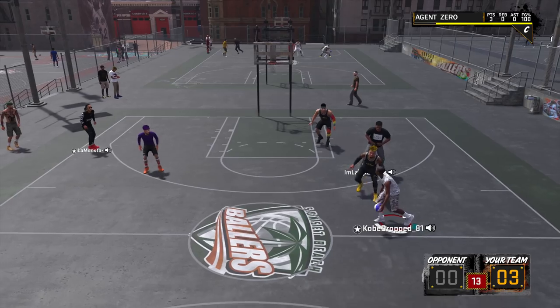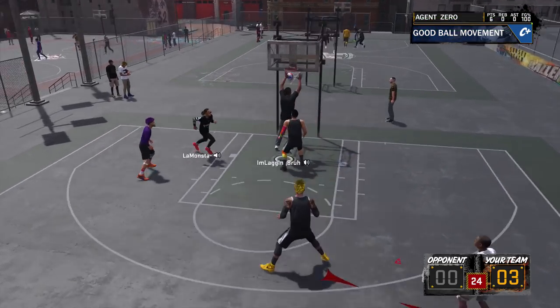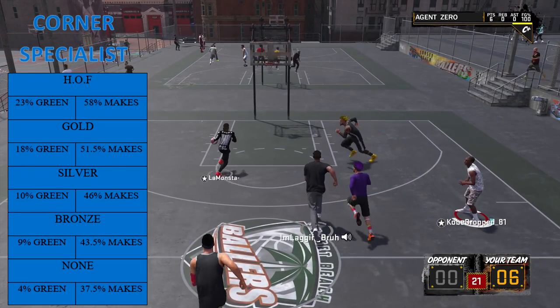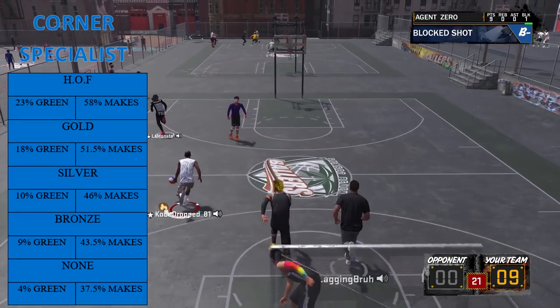This video we're talking about specific badges. My guys at NBA 2K Lab may have found out the statistical effectiveness of each badge. Pretty much everybody knows if you shoot from the corner your chances go up — even if you don't have corner specialist as a badge, just shooting from the corner increases your chances of making a three-point shot. NBA 2K Lab says: assuming an 83 three-point shot, without the badge four percent will be green with 37.5 percent makes. Bronze gets you 43.5 makes, silver 46, gold 51.5, and hall of fame 58.